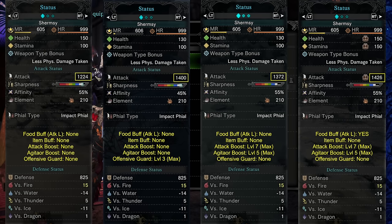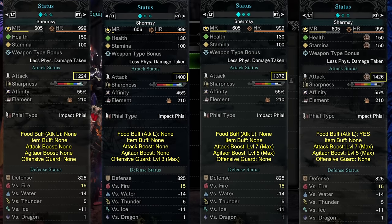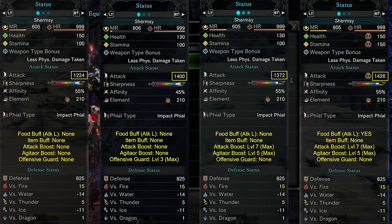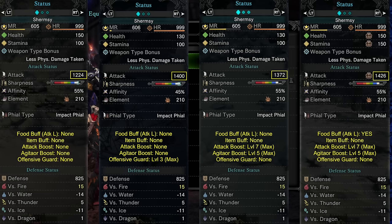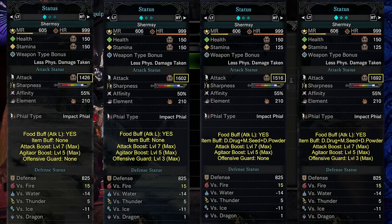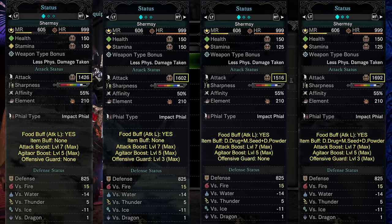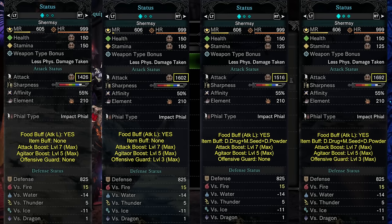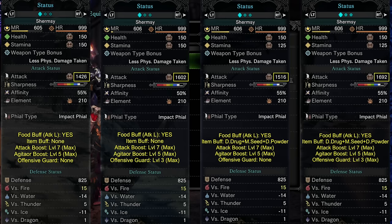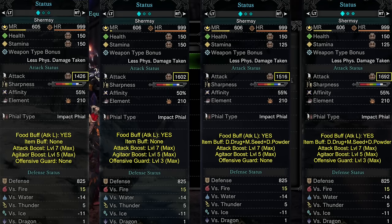If you compare the first two screenshots on the left you can see a flat increase of plus 176 attack — that is the equivalent of a 15% increase from my hunter's base attack stat with the CB and its augments. You can see that offensive guard is more powerful than the combination of level 7 attack boost and proc'd level 5 agitator, and only slightly beaten when also eating for attack large. So I've just proven offensive guard is the most powerful attack-boosting skill after the combination of critical and affinity boosting skills.